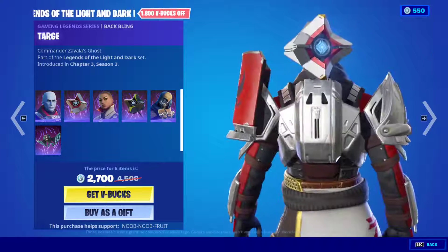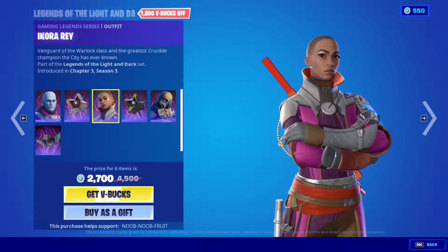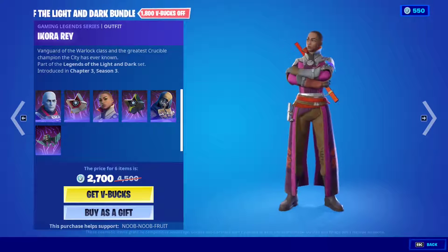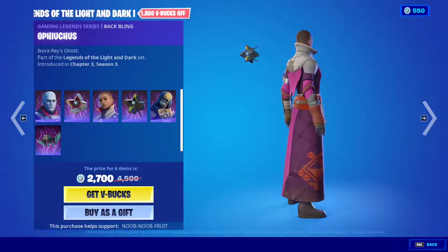It's a cool backplane, like a floating body. Reminds me of Rocket on Groot from Guardians of the Galaxy. Then we have Ikora Rey. So this is the skin right here in its entirety. Very nice, very cool. This is her backplane — another scanner.